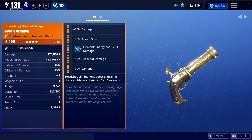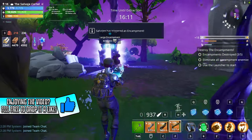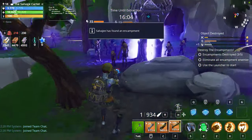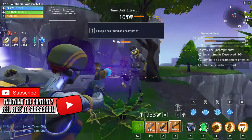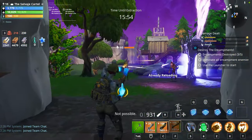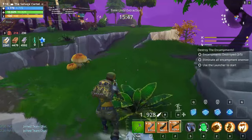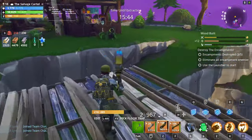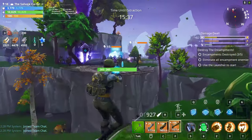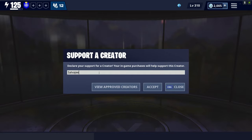Jack's Revenge Pistol is another weapon you want from the Year Two Birthday Llamas. Perked up correctly with the right hero loadout, it can dish out 300,000 to 500,000 damage. I run reload speed, critical rating, critical damage, and damage on mine. It can also do massive headshot damage with a double headshot damage build. Most importantly, Jack's Revenge shoots through multiple husks — so in a trap tunnel with husks lining up, you can hit multiple targets in one shot.